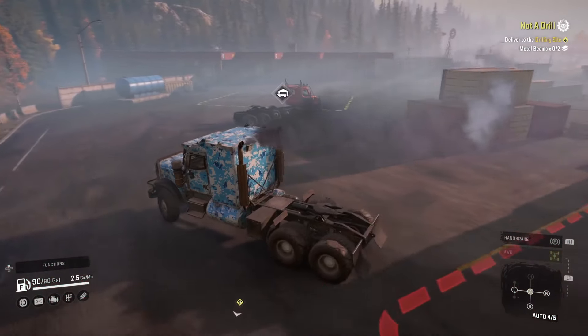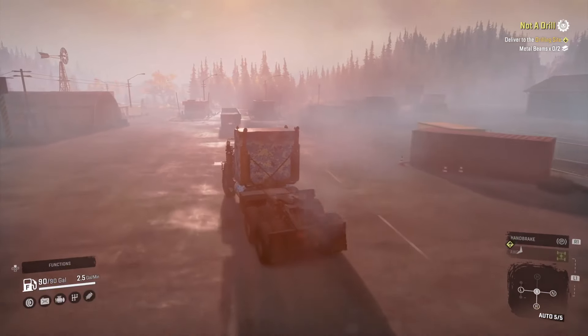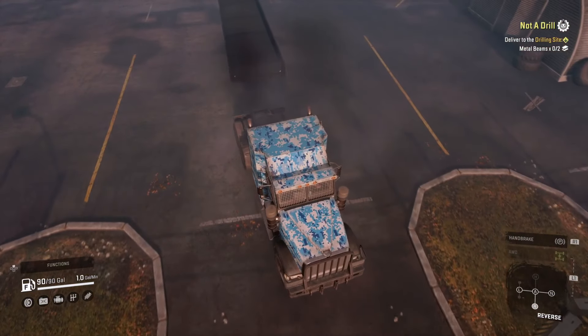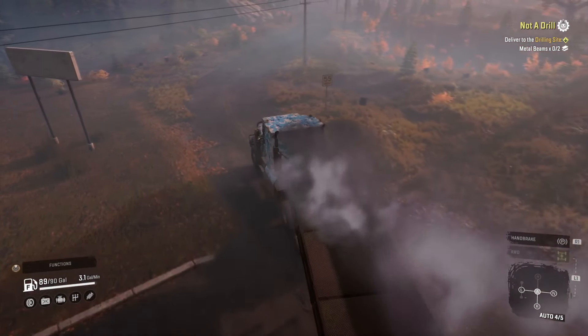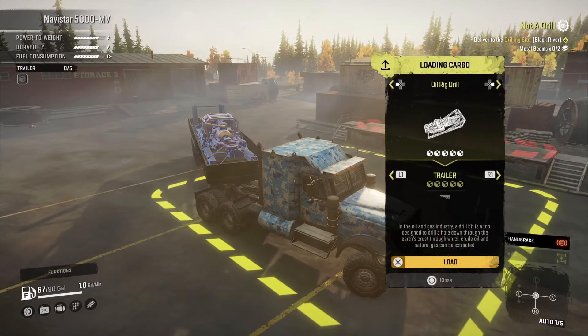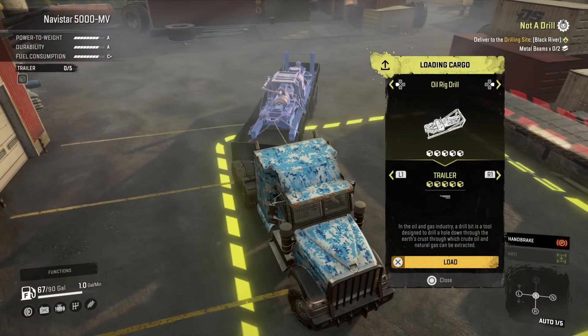Now we can go properly grab the oil rig. I was really thinking the oil rig drill would be a four-slot container item, but unfortunately it is not. Catch trailer. We'll just have to make do with what we've got. Let's actually get this thing — there it is. There's the big — the tiny turkey. We'll call it the tiny turkey. A big turkey is too much, you're gonna have to throw that back for like a family of 10.